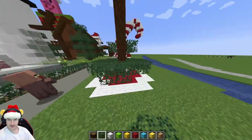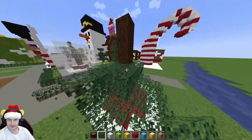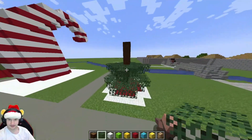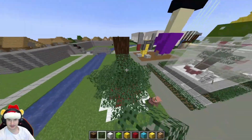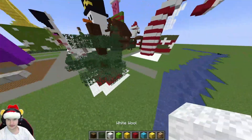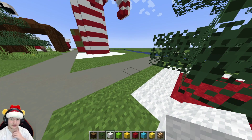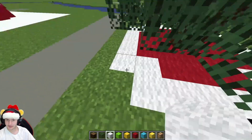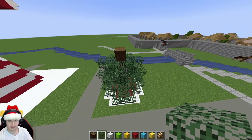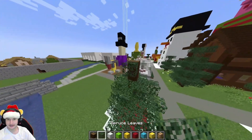Every single time — this is like the second build the villager has been in the way, just following me around. I totally did not kill him just to get him out of here. He totally just used some ninja vanish and went Houdini. Yeah, totally.